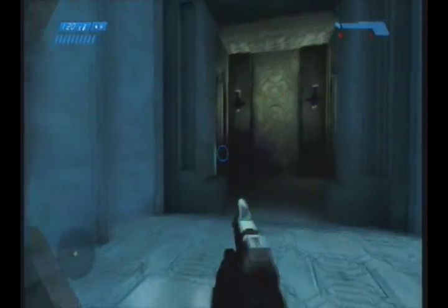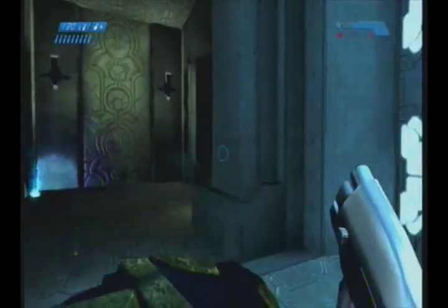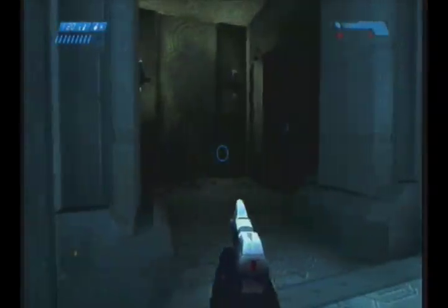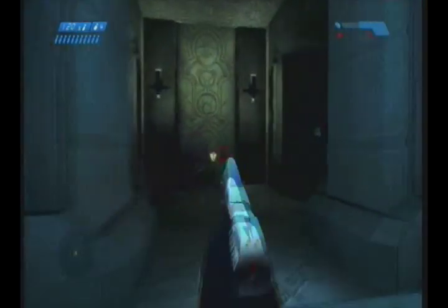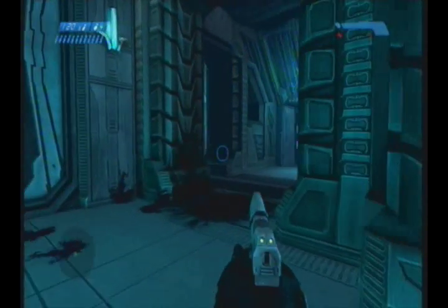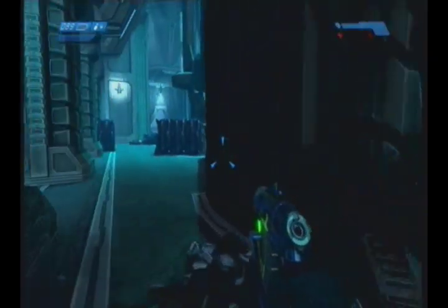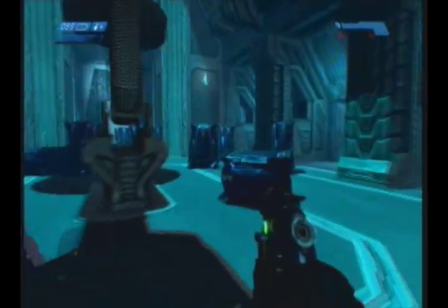Now I did just cut this video because I did die once trying to fight these elites because they're actually quite hard to see. As you can see I don't have much health — I took it at one bar. So I just quickly finished these guys off with a few frags and some pistol ammo. They are a little bit easier to spot in the original graphics. In the new graphics they are practically invisible on some TVs, but there is a little blue dot running around by them, though it's hard to tell which direction they're facing.